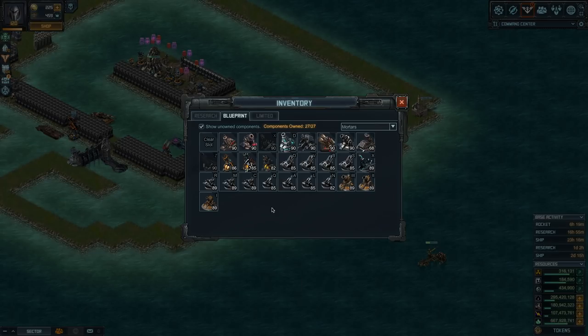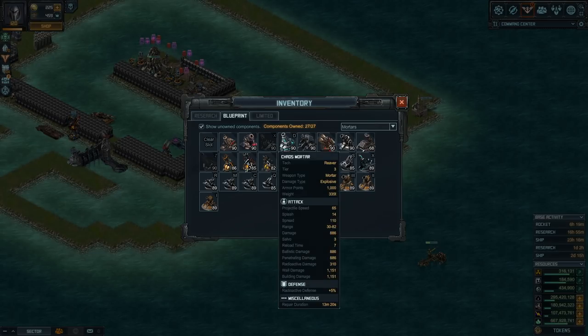The third option I like is the Chaos Mortar. It has the shortest range of them all, which is a disadvantage, and the same projectile speed as the Pandemonium. The big downside is each one adds 13 minutes of repair — so if you put six of them, that's about an hour and 20 minutes; divided by half in the guard slot it's still about 40 minutes extra. But it's really cool because it deals explosive, ballistic, and penetrating damage — all three can easily reach 360 — plus a small amount of radioactive damage. Even if you only get that to 50, 40, or 30, it's something. You can get up to four damage types.